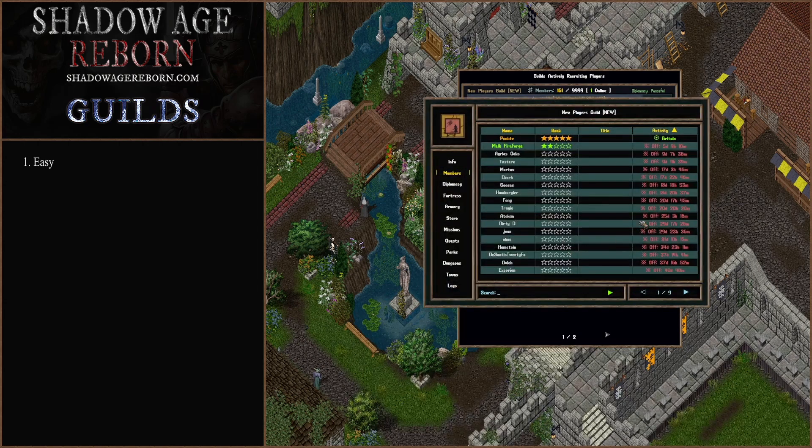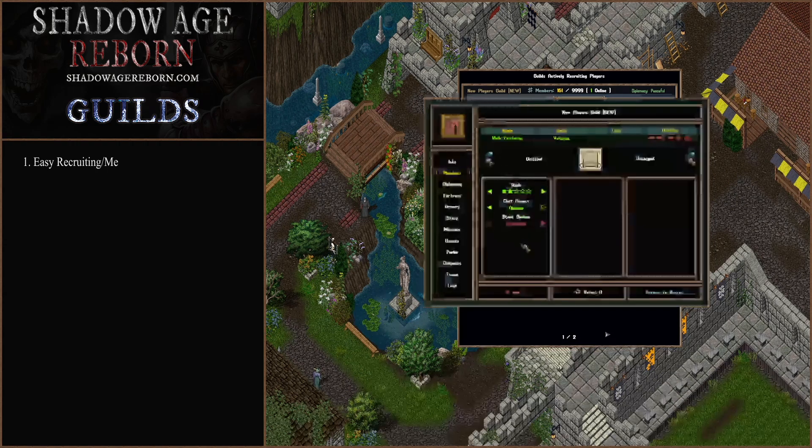In the Members tab, there's a really easy UI. You can search for members, or you can go through this list, click on them, demote them, promote them, give them access to the chat, to the store, change the title — all that good stuff.